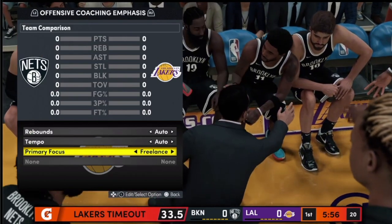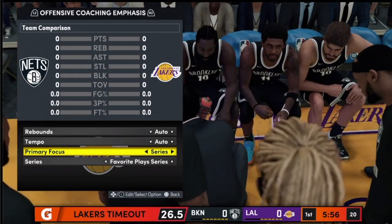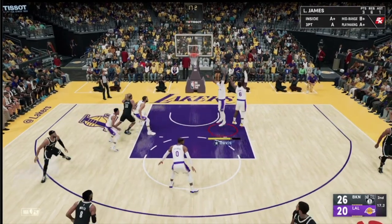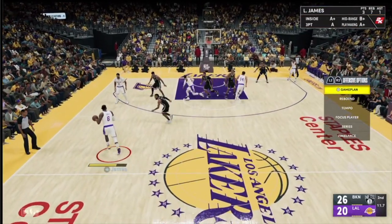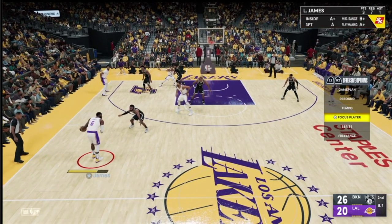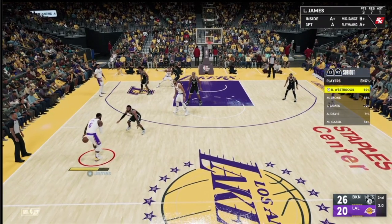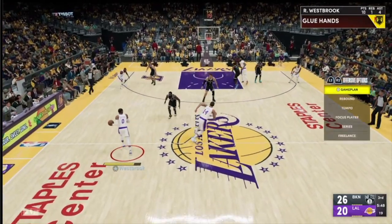When you get on the court, you can change both of these from the on-court menu. I recommend setting this in timeout so that it sticks, because sometimes on the court it doesn't do exactly what it's supposed to. While on the court, press right on the d-pad and the offensive option comes up at the bottom — you'll see the series and freelance options. You have to scroll all the way down and press X. Once you press X, slide down and you'll see different series to choose from.